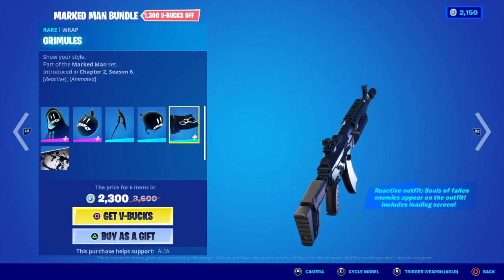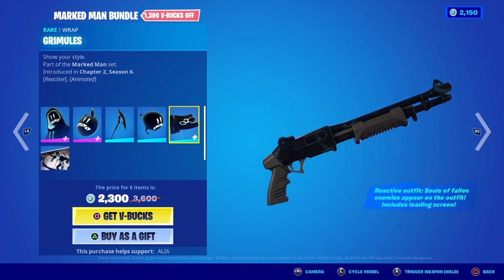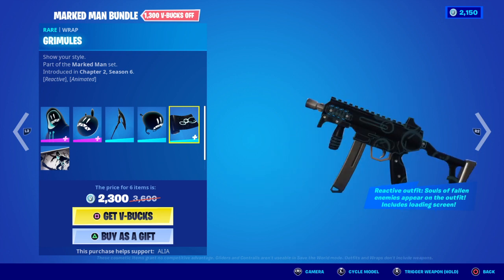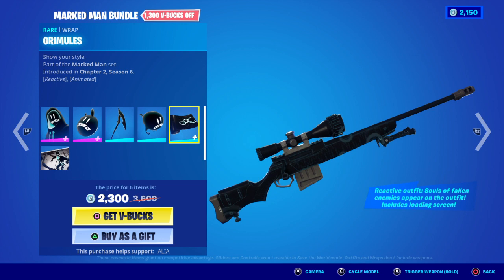Moving on to the Wrap, we have the Grimles — I'm not sure how to pronounce it. Anyway, it is animated and reactive. If we fire the weapon it does nothing, but it is animated in terms of the souls which will appear on your gun as well. Let's have a look at what it looks like on various different weapon types. Pretty cool — it just looks very vague until you actually get the souls on the weapon, which is pretty cool.